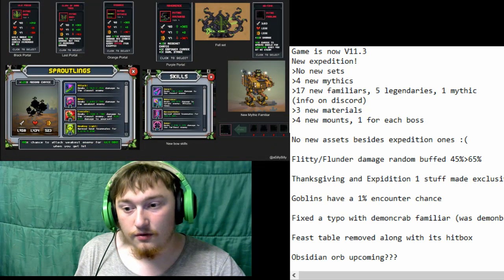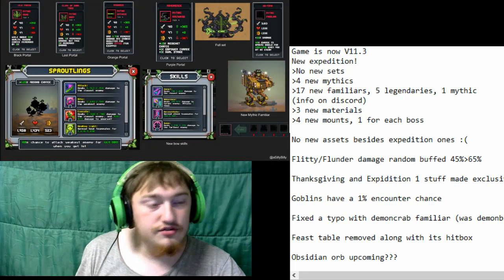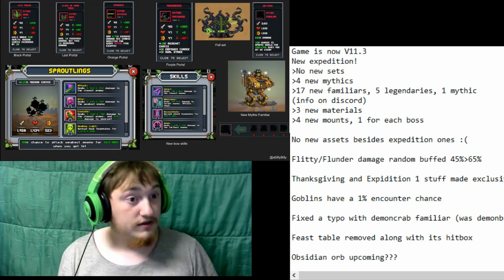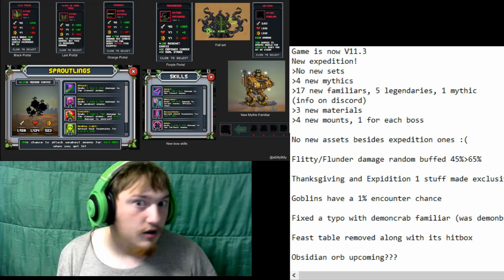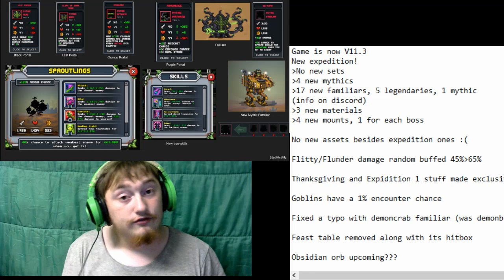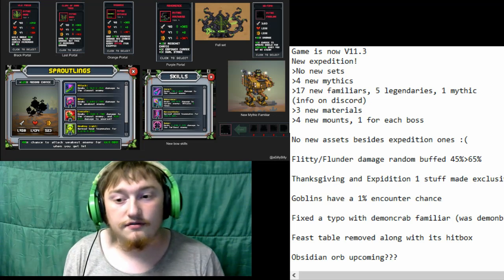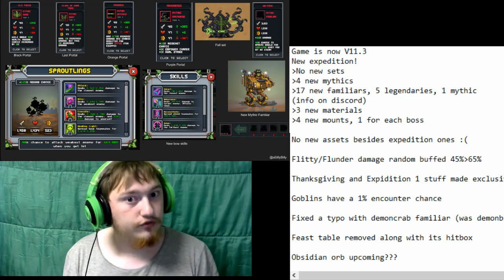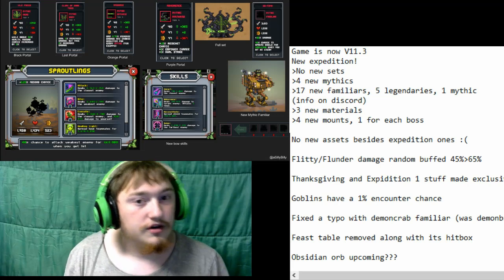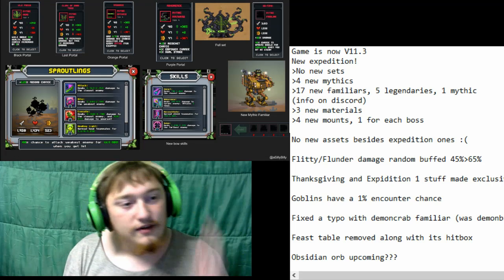So we've gone over all the new familiars and all the new mythics. Unfortunately no new sets. In total we have 17 new familiars, so that means we have about 11 epic ones. We also have those three new materials and four new cosmetic mounts — one for each boss, one per portal. There are four portals for this current expedition, just like last expedition, although they're unlocked in a very interesting order — you have to unlock them one at a time.